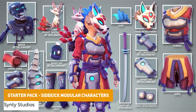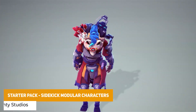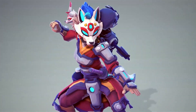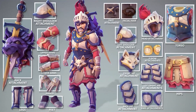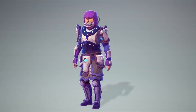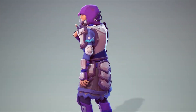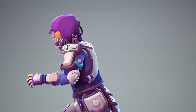So first of all, we've got the free starter pack from Sinti which is based on their sidekick modular characters pack. It has over 50 sci-fi civilian and fantasy night modular parts, 90 different modular rigged human base parts for torsos, legs, hands and feet fully rigged. This is all about customizing different characters, and this starter pack shows you what their sidekick asset has to offer.